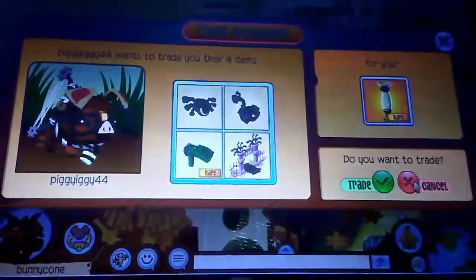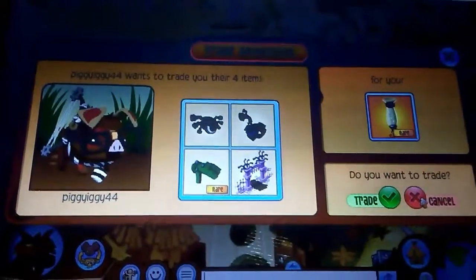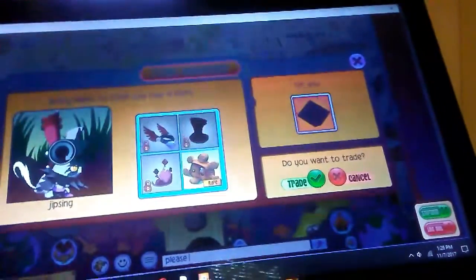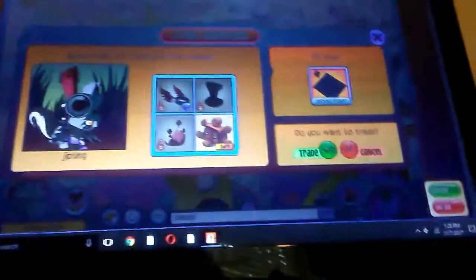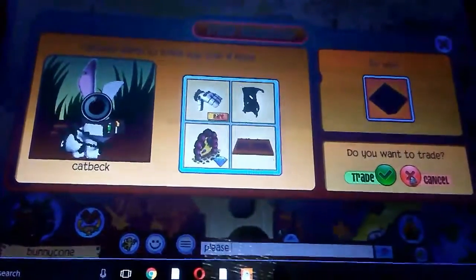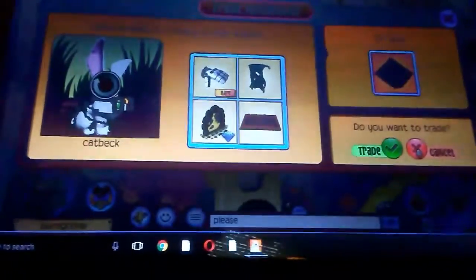A phantom hat, phantom armor, phantom arcway, and a rare glove for my rare skinny lamp. Winged collar, top hat, rare zeos plushie, and a royal tiara for my wooden floor. Rare silver rare glove, worn blanket, beta welcome mat, and jamaah township portal for my wooden floor.